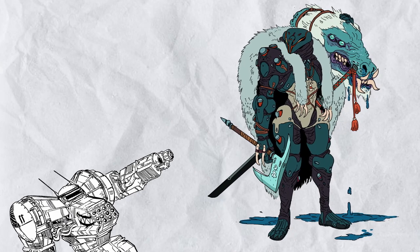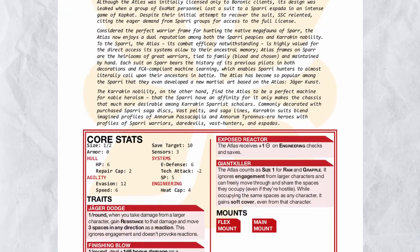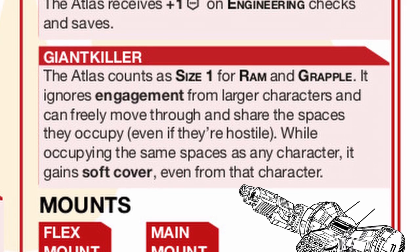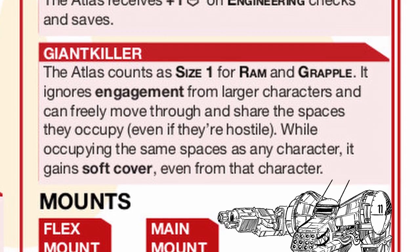Let's have a brief talk about Atlas. Atlas is a very small agile mech that can punch above their weight — literally — because Giant Killer makes them as strong as a size 1, and it can move through anything without caring about engagement. In fact, this is encouraged because you can get cover this way.